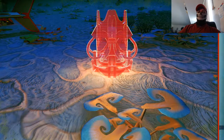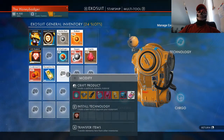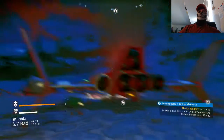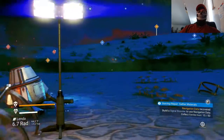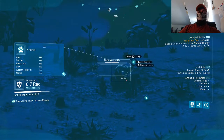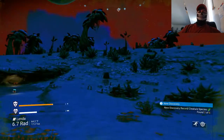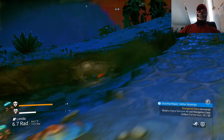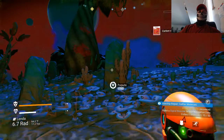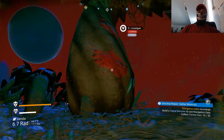I need ferrite dust and I need more carbon. Let's look around and see what's what. C+ I believe is carbon, or a programming language — one or the other. There's a trapper deposit. We're going to go ahead and wail on these things to get some carbon. This thing here... I need whatever this is — it's huge for one thing, and that is a big-ass game.